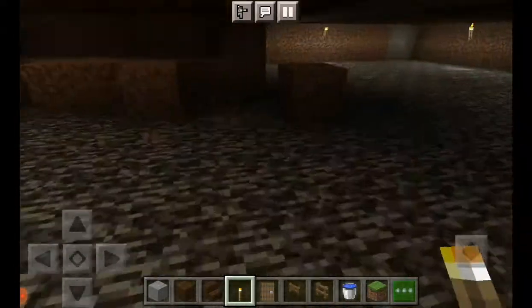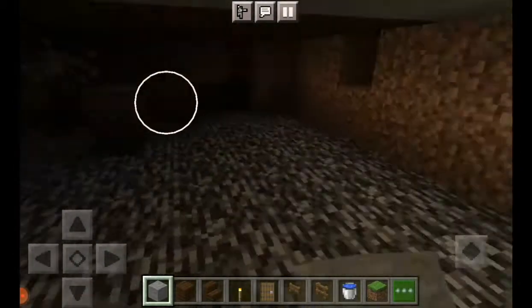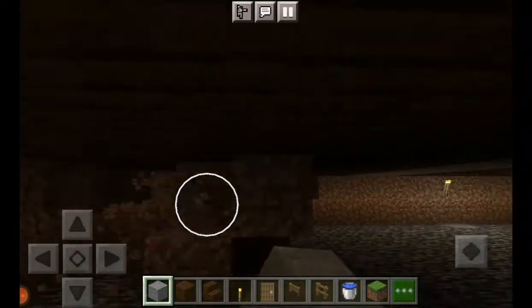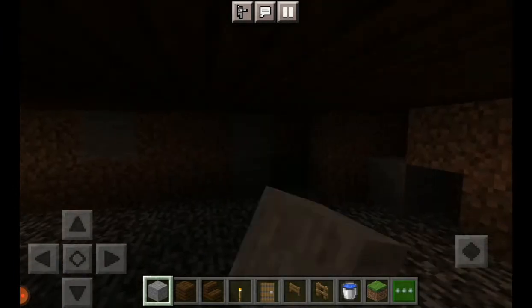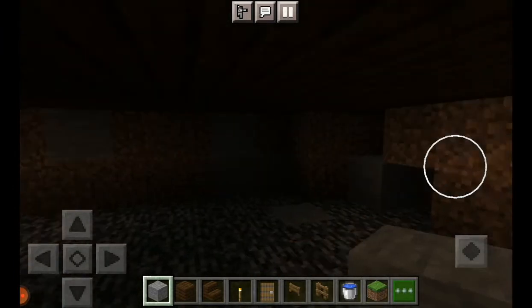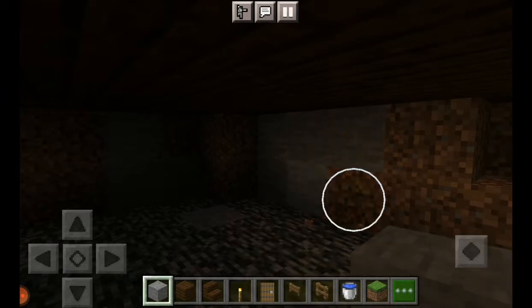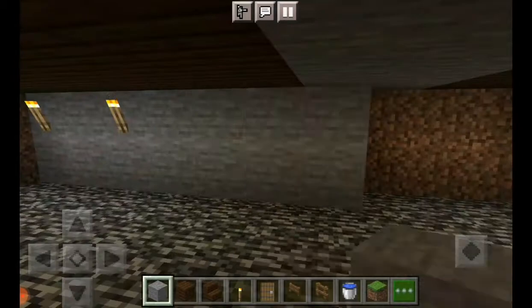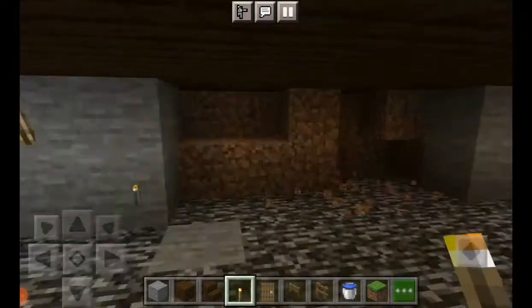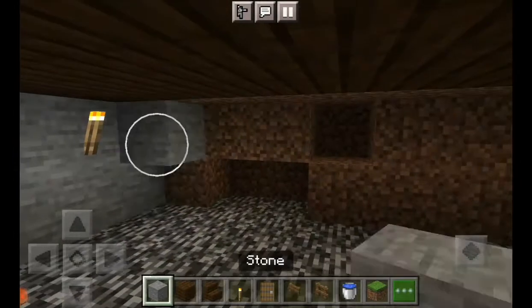We're almost done with the main outline of the inside, which I'm excited about, and soon we can start building the walls. I think I already said this but we're going to make them out of stone so it looks cooler, and then I'm planning to add carpet or something colorful. The more I build this the more excited I get about it. We're just going to add a lot of torches so I can actually see.